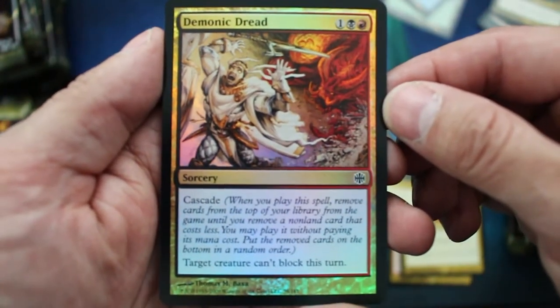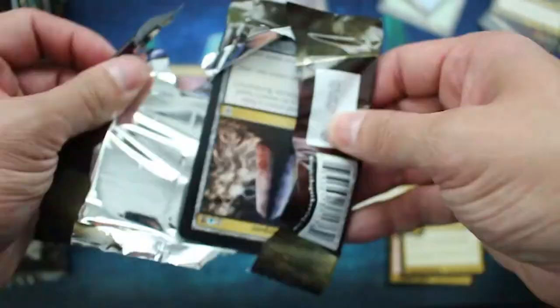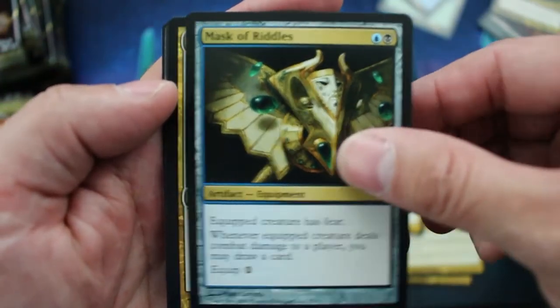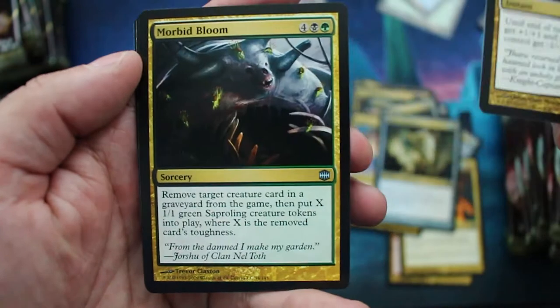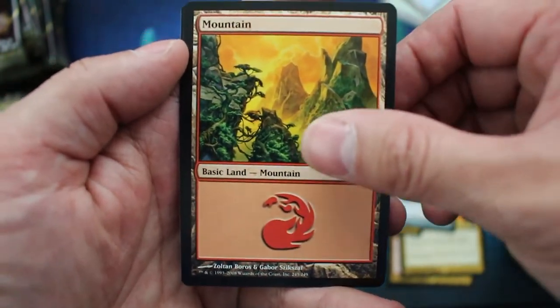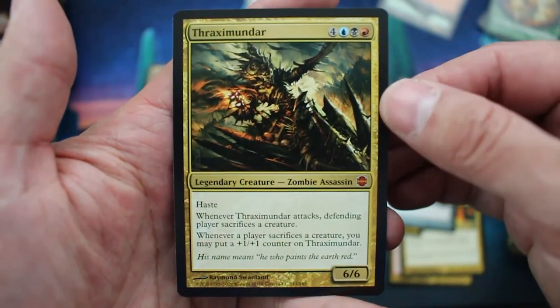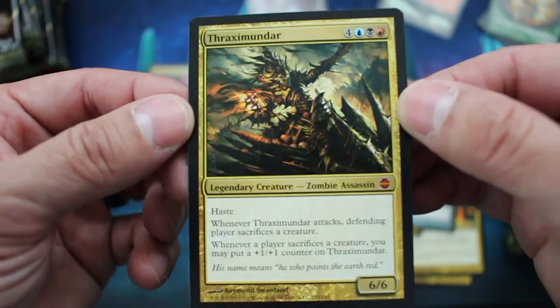One of the Cascade cards. Target creature can't block this turn. Mask of Riddles, Zealous Persecution, Morbid Bloom, and the rare is Thraxamundar. He's a pretty good Commander card, actually.